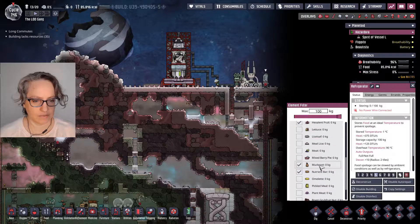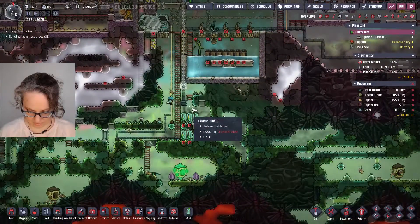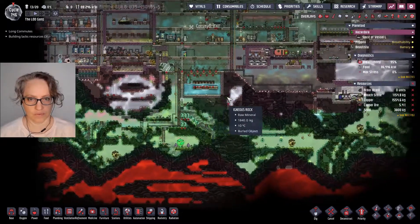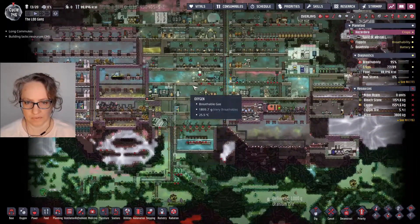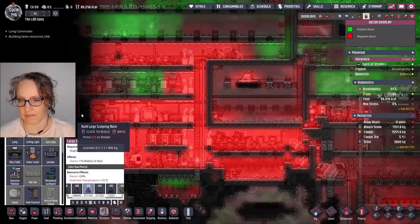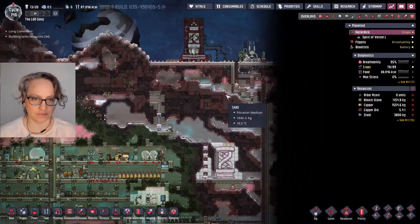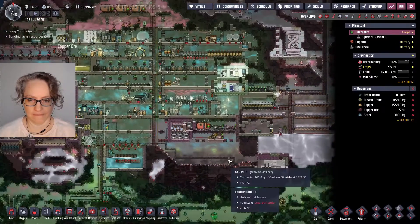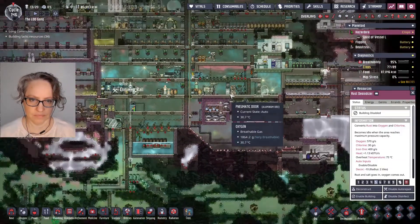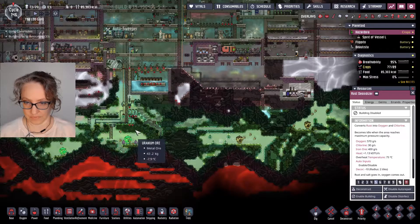I took out the stuff that goes bad and I made a place to store it down here since it is going bad. I had to put a little more CO2 in here. I queued up some auto sweepers and stuff because they're super bored over here. I also figured out I can put another statue right here — I'm sure that'll make it beautiful.